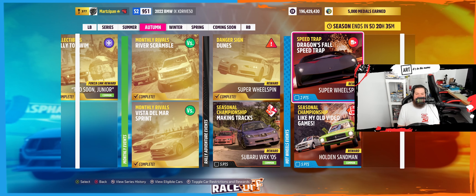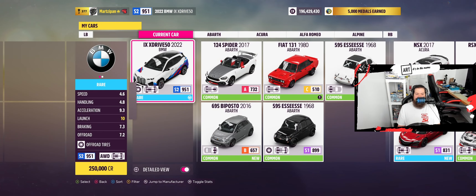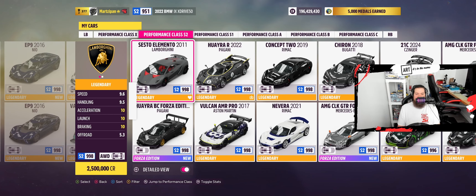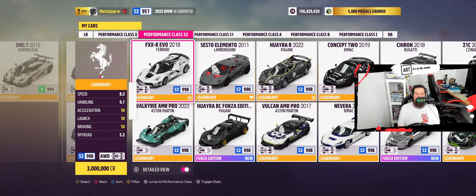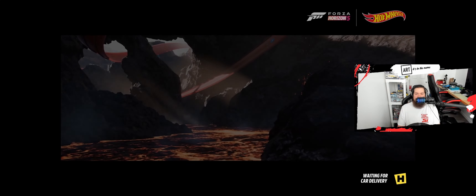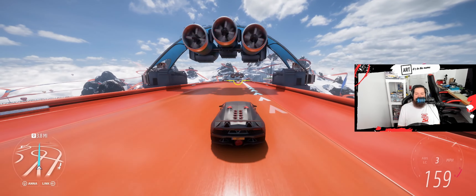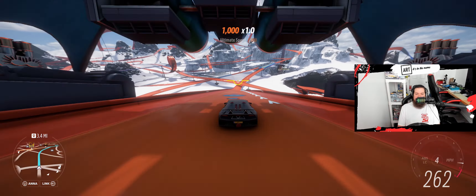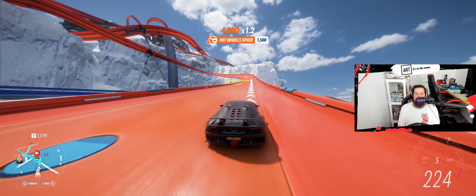Up here we have speed trap Dragon's Fall, and we might as well drive from where we're at because it looks like it sets us up pretty well. I think it's S2 998 as well. I either want to do this one — it might be too low — but this one is a speed demon, and so is this. Let's try the Sesto Elemento first. Maybe we'll get lucky, we won't grind on anything or bottom out. Four miles away — that huge drop, you see that? That's what we're going to be coming down there. This car is insane. This car is insane, I love it. It is not my tune.